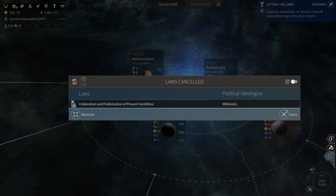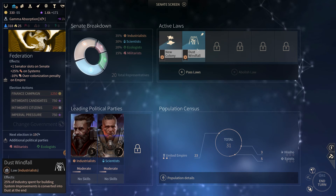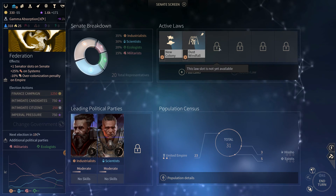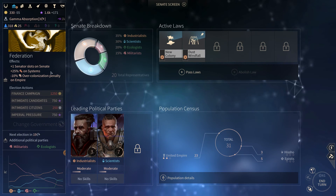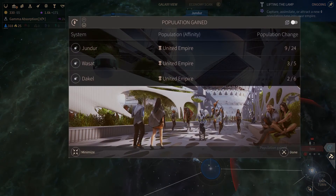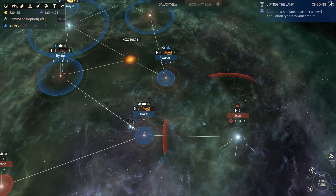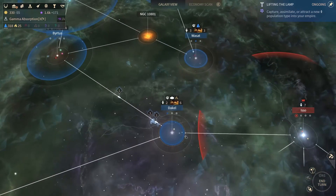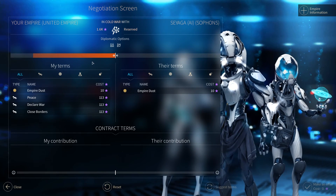We weren't at war at any point so that wasn't very useful for us. Let's see what kind of laws we have unlocked — we can't pass a new law. We might actually look into being able to pass new laws. We are a federation, and we can change that form if we unlock a certain technology, but I think the federation is actually quite decent. The influence of the ISO is quite big — we might want to do something about these red fellows.